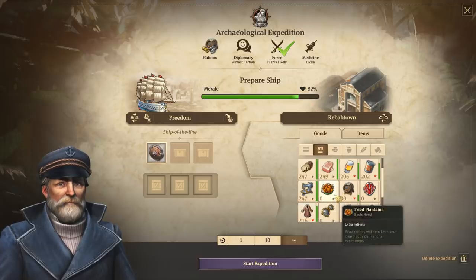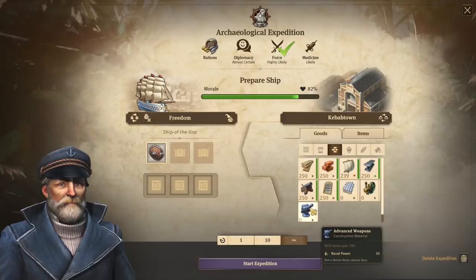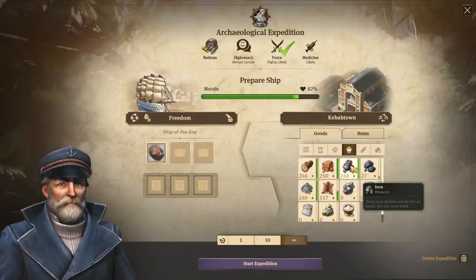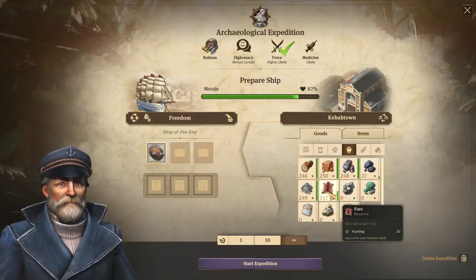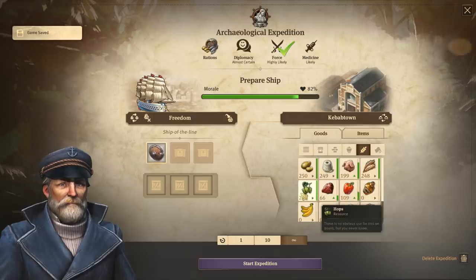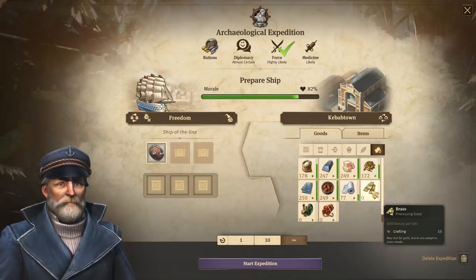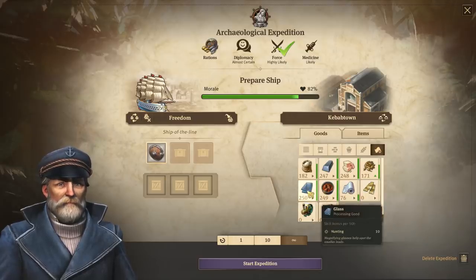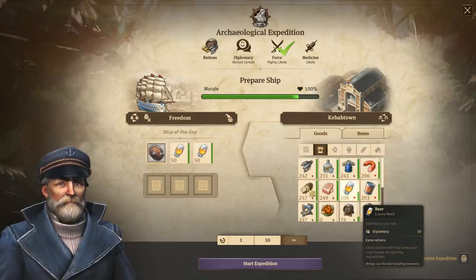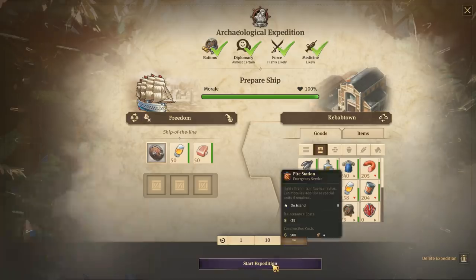Crafting is easier. We have hunting here, naval power, navigation, crafting, and hunting. Diplomacy. For diplomacy we're going to need that, and for medicine, some soap. Start expedition.